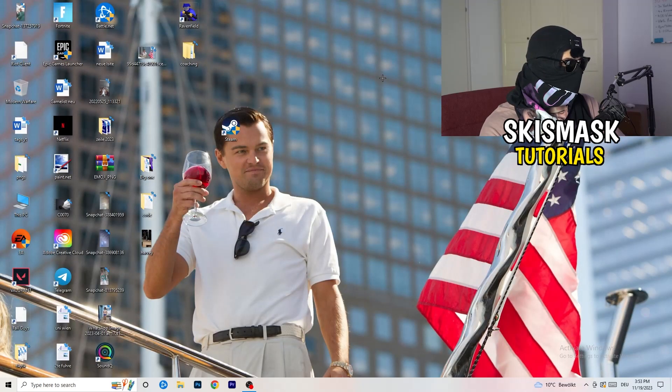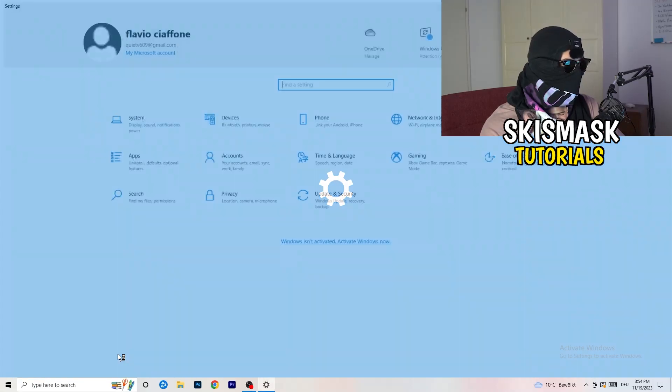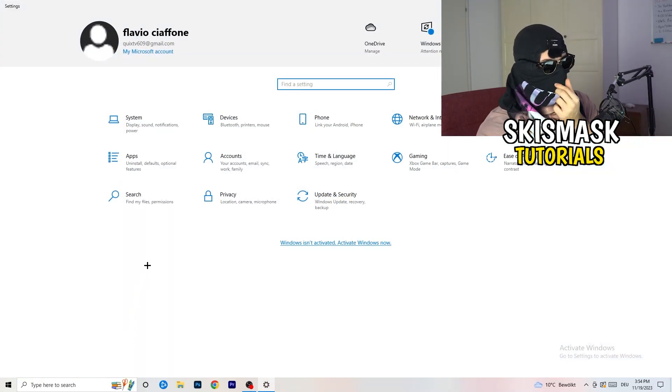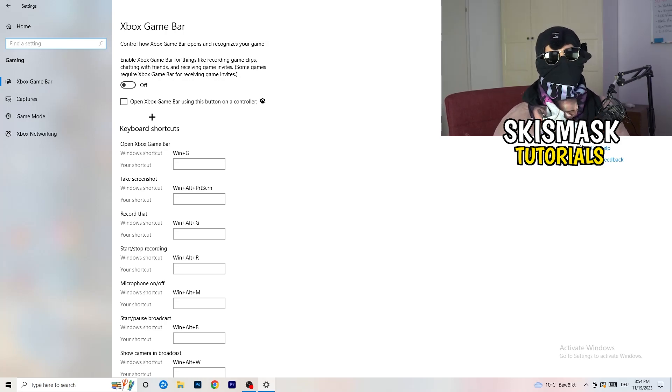Navigate to the bottom-left corner and click your Windows symbol or press the Windows key to open Settings. Go to 'Gaming' and turn off the Xbox Game Bar, because you don't want anything running in the background — especially on low-end PCs, the Xbox Game Bar causes a lot of trouble with not launching and general issues.